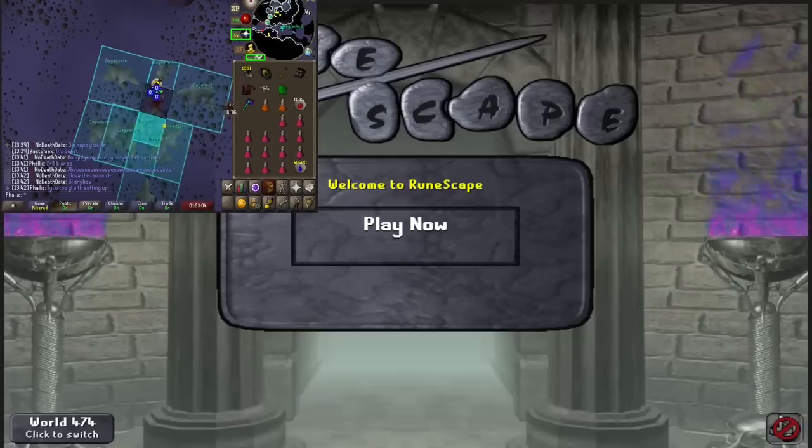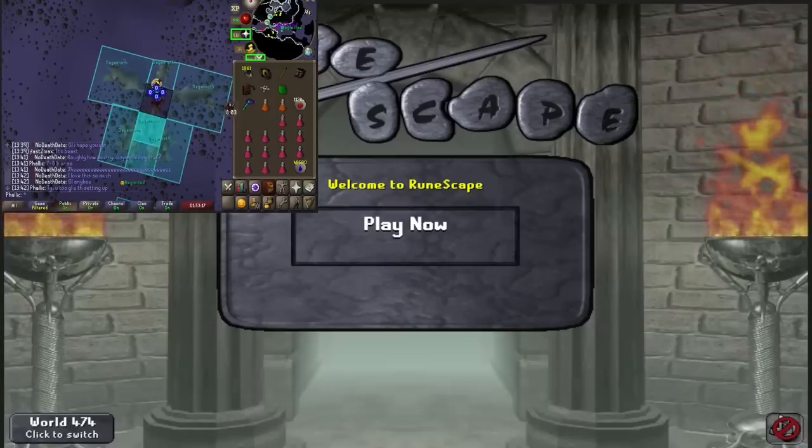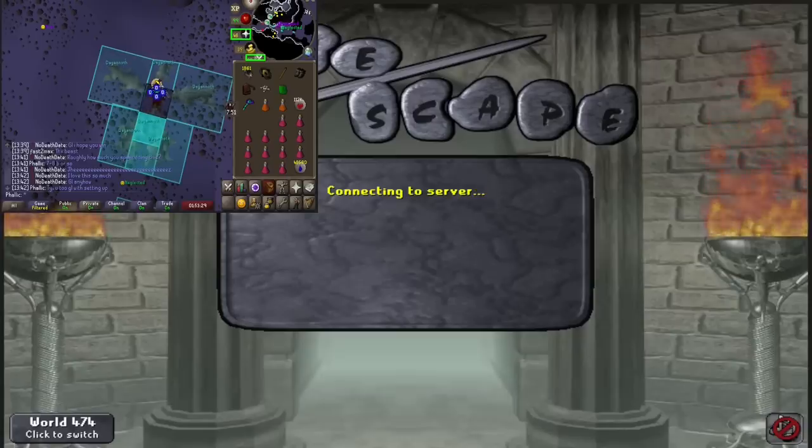The reason I can do logout Crystal Halberd on other tasks is because when an NPC is actively attacking somebody, it won't switch targets. With this in mind, I know it's pretty much impossible to put all the Dagonauts on one tile since there are small ones and big ones. So the solution is simple: don't have all the Dagonauts attack one account, but rather have them attack two or even three accounts. Once all the Dagonauts are in combat and I finish running my other four accounts, I can finally log in and Bulwark all of them with no worries of being attacked.